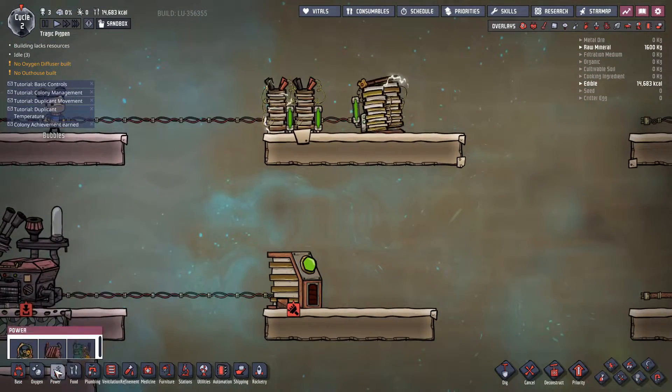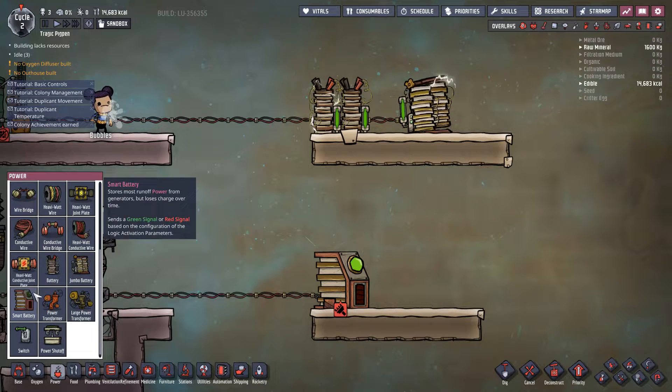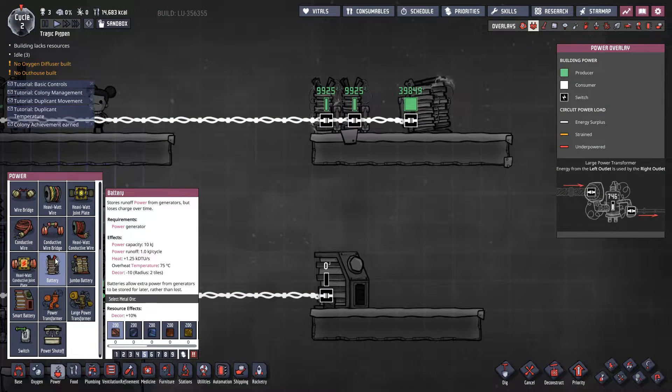Now let's cover batteries. We get three different types: a battery, a jumbo battery, and a smart battery. The basic battery is crap — I'll be perfectly honest, it is absolutely crap. It stores 10,000 joules worth of power, which is not actually that much.